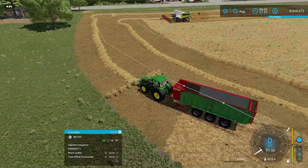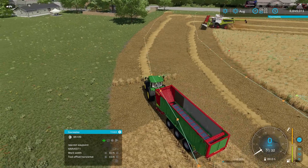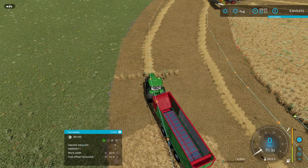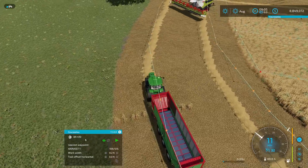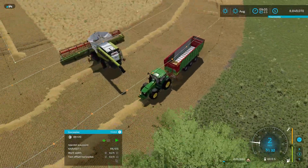Now, what you're gonna do to get the straw to pick up is you have to have this guy set up just like this. You don't want to start your own course for him — save the harvester course for what the harvester did, and then have this guy roll, because obviously the straw swath is right down the middle of this course. So if we go down here and activate on the nearest waypoint — we're not at the beginning of the course, so we're gonna do nearest waypoint. Now he is picking up the straw as we go. They're not gonna get all of it — they're gonna get most of it.